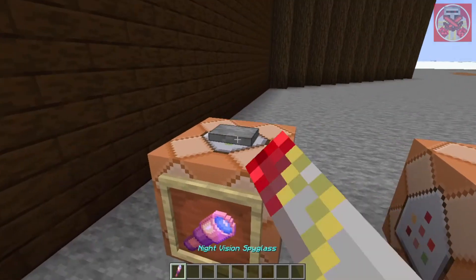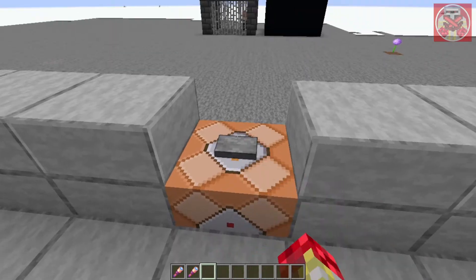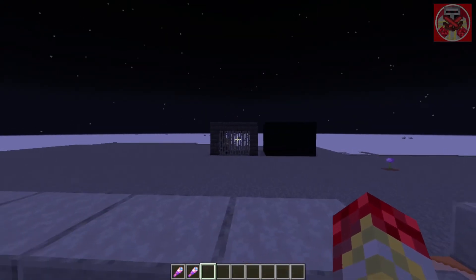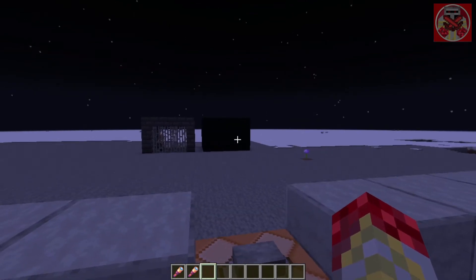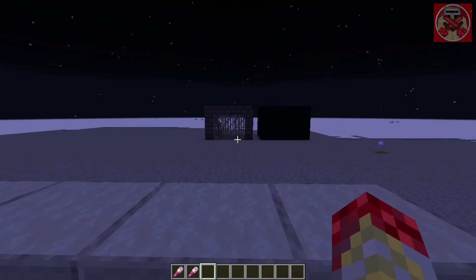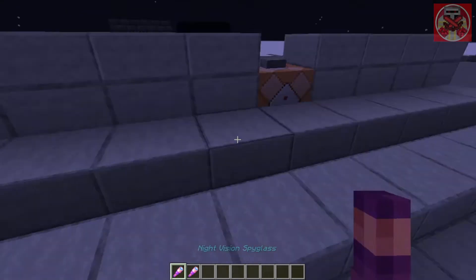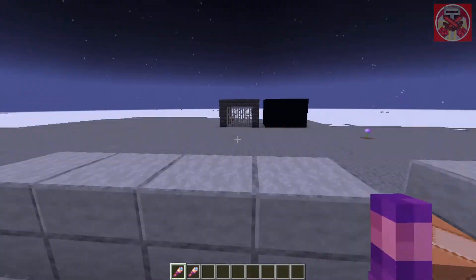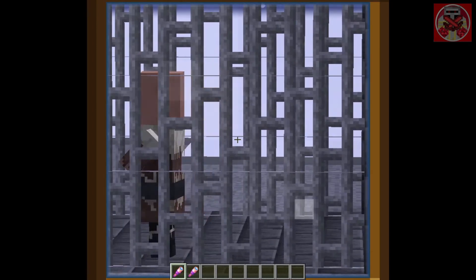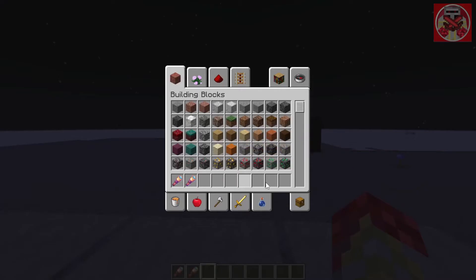First I'm going to demonstrate how each of them work. Let's set it to midnight — as you can see I have two boxes, one with a villager in a plain cage and the other inside a big black concrete box. So first we have the night vision spyglass: when you have it in your hand it gives you night vision, so you're basically able to see into the dark while holding it. When you don't have it in your hand, the effect goes away.